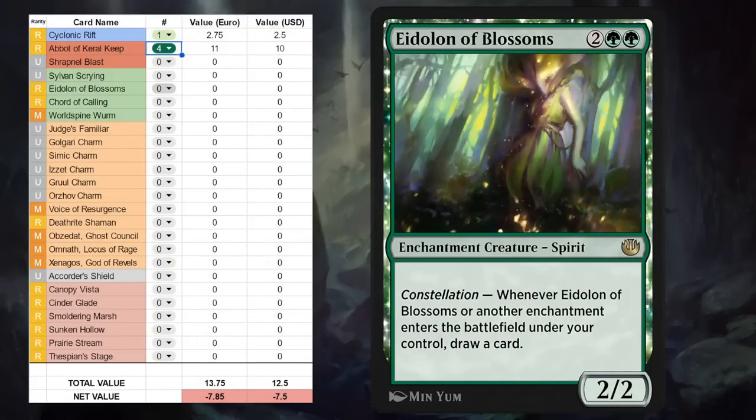Then we've got Eidolon of Blossoms — four-mana enchantment creature Spirit at rare, with Constellation: when it enters or whenever another enchantment enters a battlefield under our control, we get to draw a card. It's a pretty fun card for any enchantment deck in Historic Brawl, but I don't see it as a key card for any Explorer strategy right now, and I don't think it's quite powerful enough to see play in Historic, so just a one-off for Historic Brawl basically.